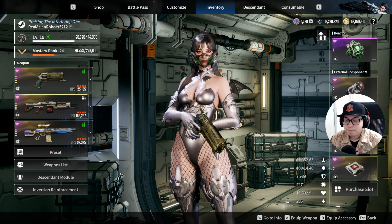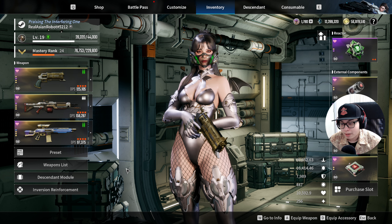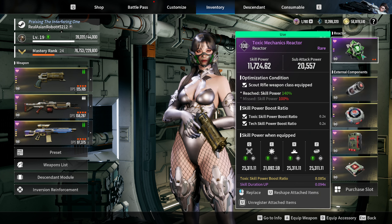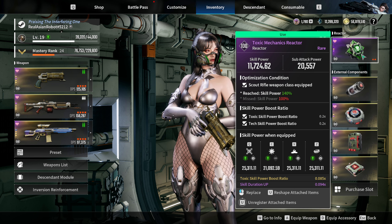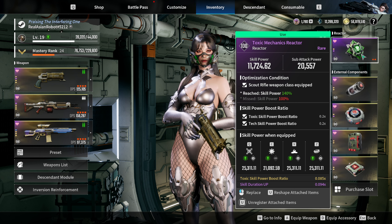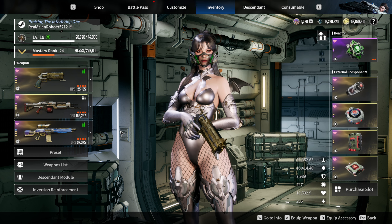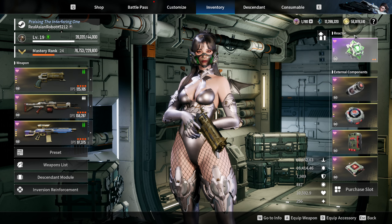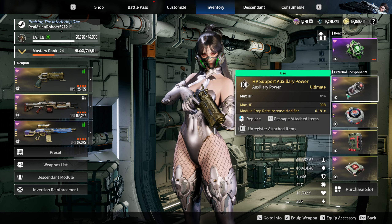Here is the frame build. Starting from the top: your reactor — a Toxic Tech reactor is the obvious choice, with toxic skill power boost and skill duration up. I found this sufficient and it works well. I use a purple reactor rather than gold, because I also want to level up weapons. Mine has a scout rifle, so I've got the Blue Beetle here to activate the condition.